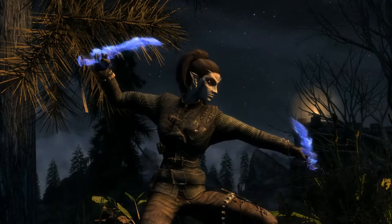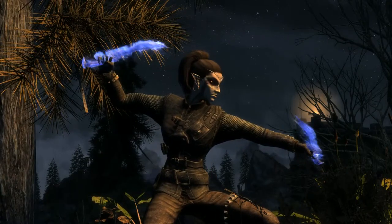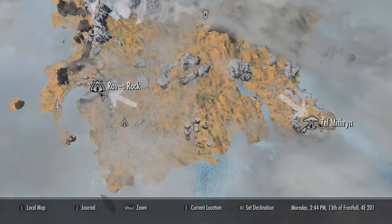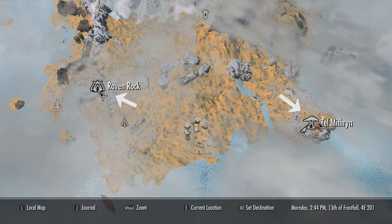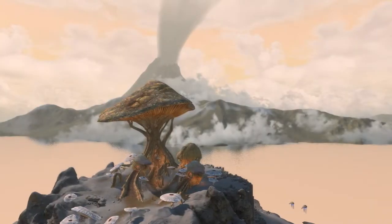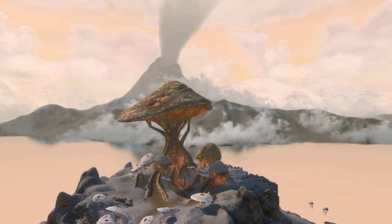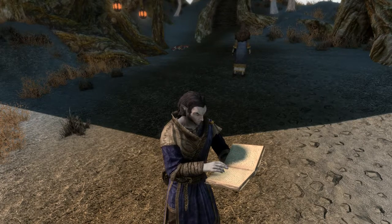Last but certainly not least is my second favourite after the bow — the Bound Dagger. It can only be bought from Talvas Fathryon once the quest 'From the Ashes' is completed, and this is only available with the Dragonborn DLC. To get this, you'll need to travel to Solstheim and Raven Rock, then travel to Tel Mithryn, which is a Telvanni settlement on a peninsula in southeastern Solstheim and the home of Neloth, a Master Telvanni Wizard Lord and Enchanting Trainer. When you first arrive you will meet Talvas Fathryon, who has been unsuccessfully trying to summon an Ash Guardian.